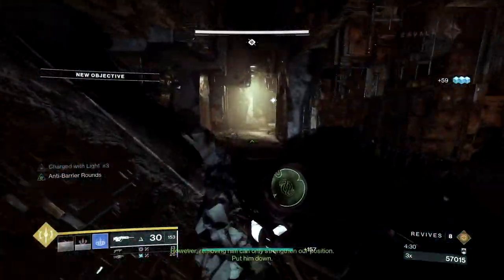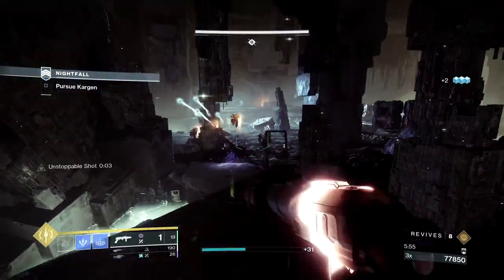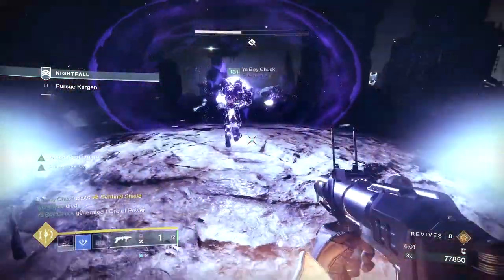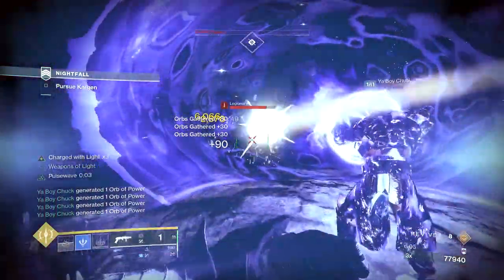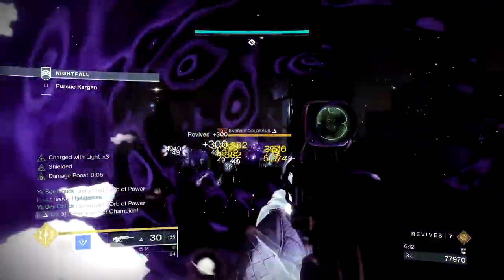Once the plate is capped, go to the portal. Stay to the left side of the crawl area to avoid the vex milk. Have your Warlock throw a Stasis Buddy into the middle of the room, then start clearing the adds. Keep in mind you also have to shoot Kargan to spawn the rest of the adds, so do that ASAP, then chill in this area — this spot will now be called your home. Rotate supers, use blinding GLs, and keep throwing that Stasis Buddy out there.